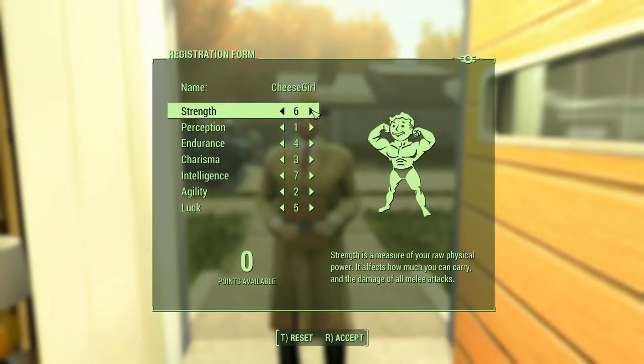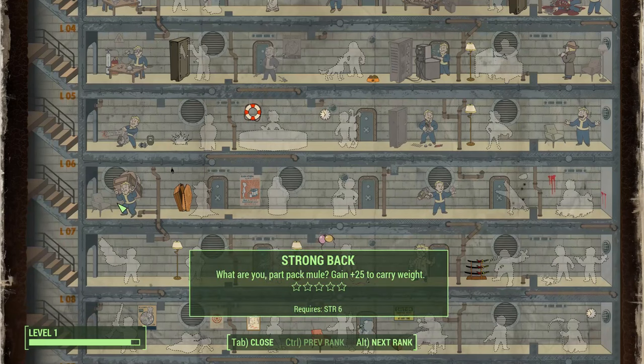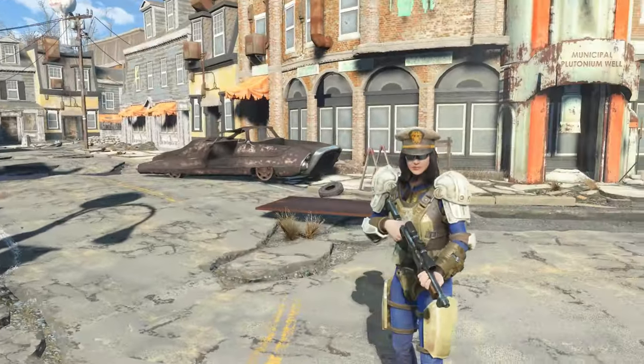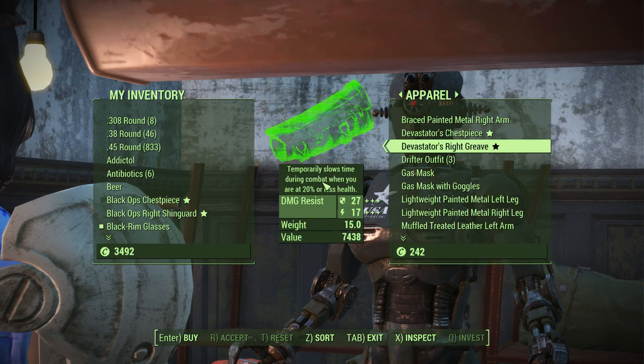We're gonna start with the perks. This build is pretty basic and has essential perks to give you a solid start. We'll put 6 points on Strength, giving us Strong Back, adding 25 plus carry weight. Every point in Strength will give you 10 pounds of additional carry weight as well. We'll be needing the extra carry weight much later when we take a big detour to buy the best weapons and armor in the game.